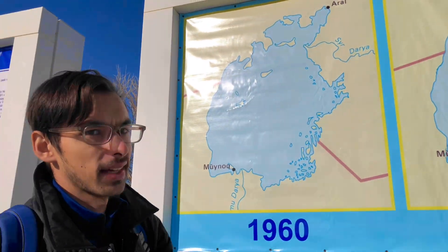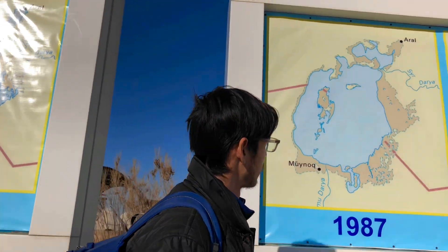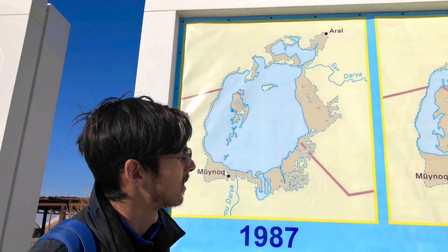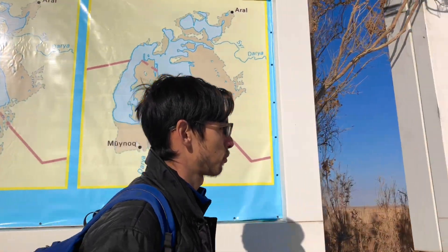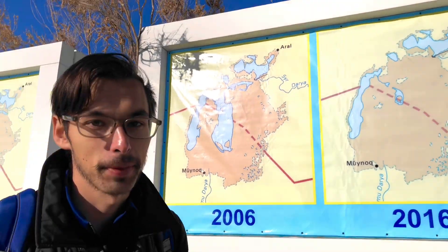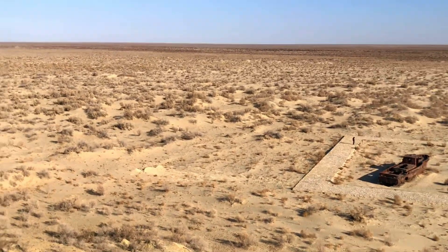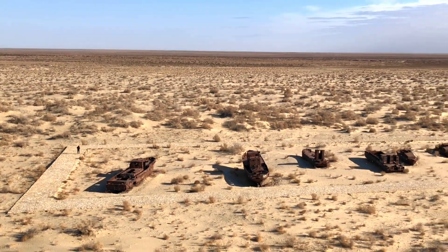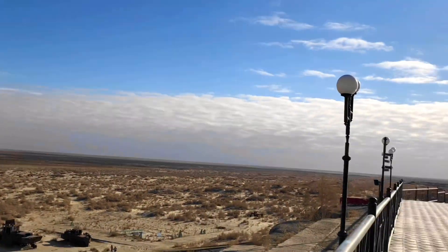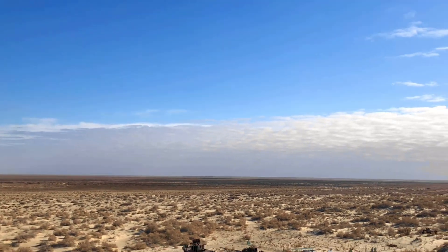Here's an interesting map of the Aral Sea. You can see Moynak here and Aralsk where we were a few days ago — Aralsk was the northern part, Moynak the southern part. In 1860 both places had a sea, but the sea became smaller and smaller to the point where by 2016 it's just a few patches of water. This lake was once the fourth biggest in the whole world, but now it doesn't even make the top 50. Both Moynak and Aralsk were big fishing towns with big ports, but now there's no fish because there's no water, and the town's economy has gone down.